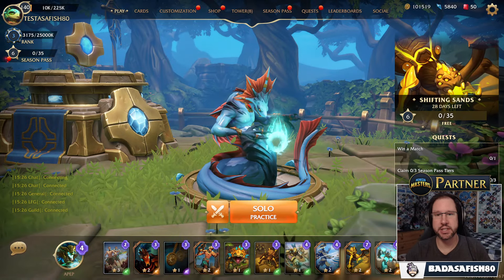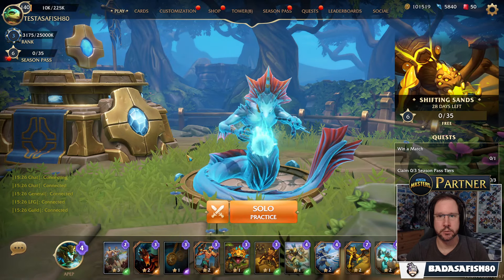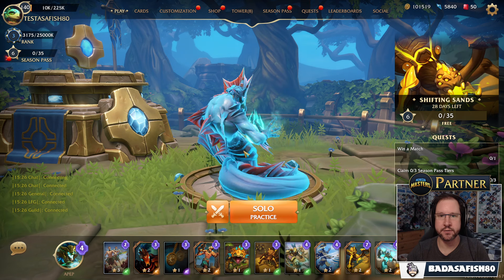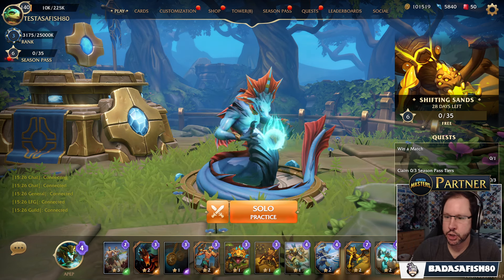But before we do that, let's check out the new APEP skin. This is available in the Season Pass — Naga Raja, I believe his name is. That's a cool looking APEP skin, definitely got some APEP vibes but very different from the other ones. Check that out in the Battle Pass should you wish to.